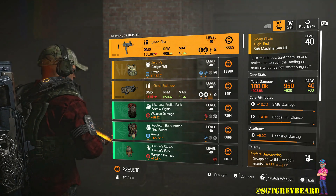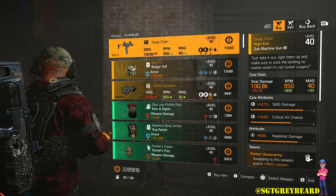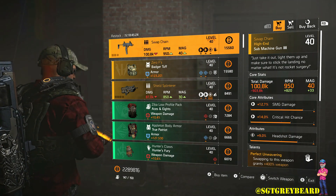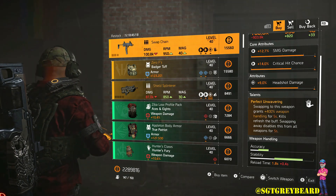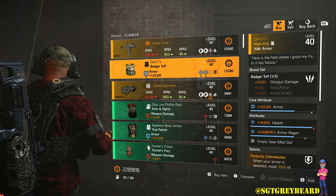We are starting off with the Swap Chain. This is actually on sale at the clan vendor this week as well — I think it's a better roll here. You can see it has 12.7 SMG damage, 14 crit hit chance, and 9 headshot damage. It also has the talent Perfect Unwavering. However, as I mentioned, it's also on sale at the clan vendor, so see which one is a better roll before you buy it.